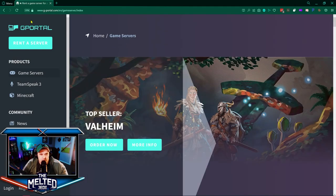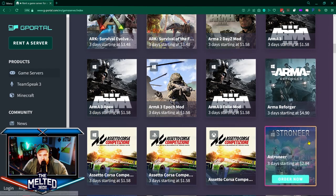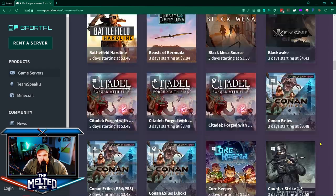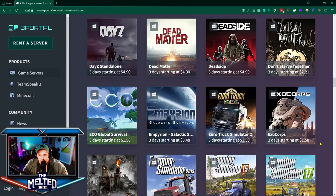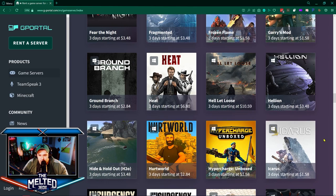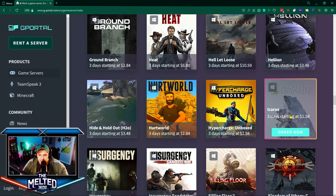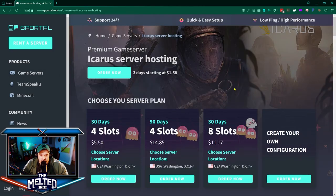Alright, so I went to gportal.com — the link will be in the description. You click on 'Rent a Server' over on the left-hand side, and you're gonna see a lot of different games — tons of titles you can rent. Looking through, you'll find Minecraft, ARK, Valheim, and here is Icarus. It says three days starting at a dollar fifty-eight, which is not too expensive.